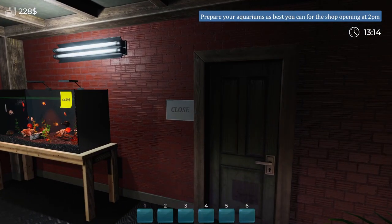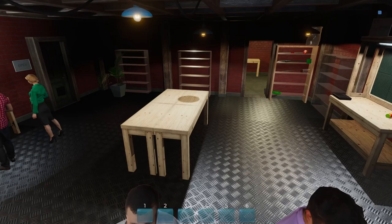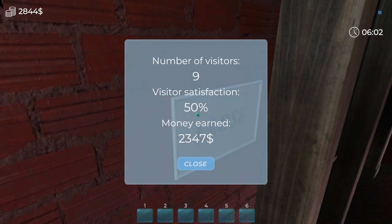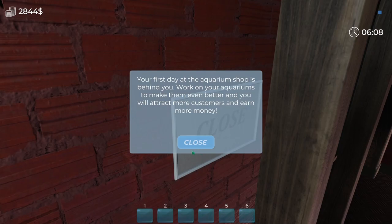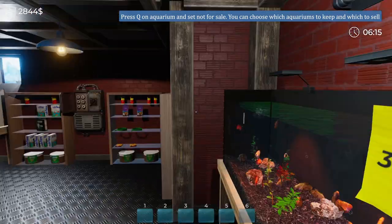Let's go ahead and wait until 2 p.m. — alright, it's go time! We got 50% satisfaction, nine visitors, and we made two grand, so that's pretty good. First day! 'Aquarium shop is behind you — work on your aquariums to make them even better and you will attract more customers and earn more money.' So eventually I guess we're just gonna want all the fishes.